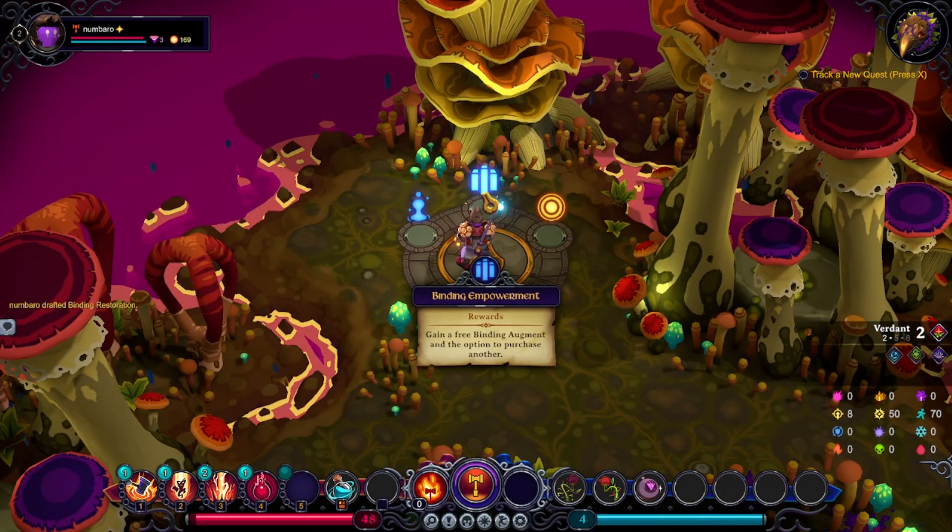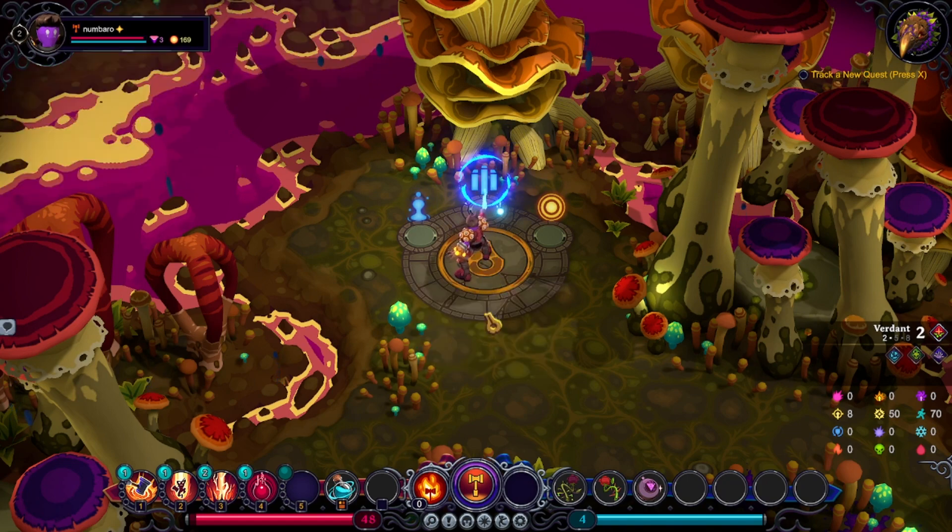It gains critical charge on a random binding, and reduces all incoming damage from attacks by one per stack, losing all stacks on the enemy's turn. That's some extra defense, I guess. I'm gonna take the heal. Gain a free binding augment and the option to purchase another. Heal. A rift in the story creates an opportunity to make a powerful choice — that sounds good too, but let's power up our skills.